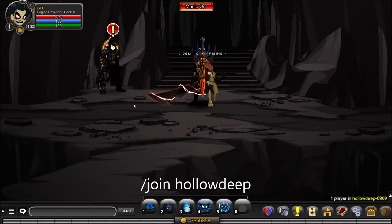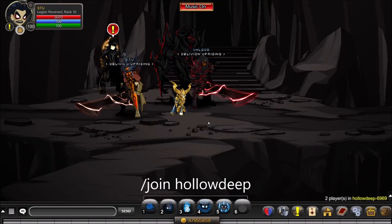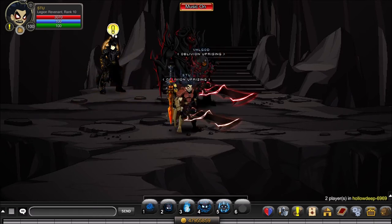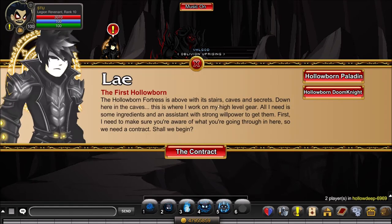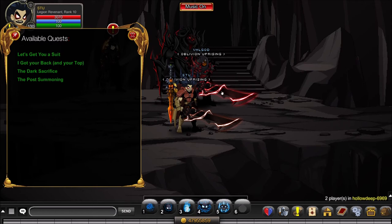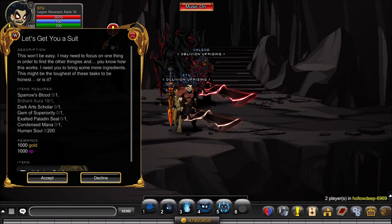This sword is technically now the hardest item to farm in AQW, and you'll see why in a moment. You have your contract, and the next thing we are going to get is one of the prerequisites: the Hollowborn Shadow of Fate. If you already have this and all other prerequisites, you can skip ahead to when we actually farm the sword itself. Click on Hollowborn Paladin.